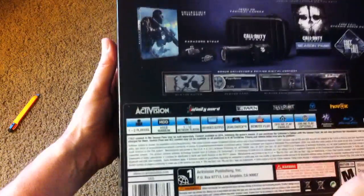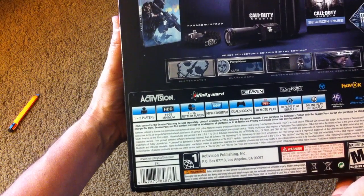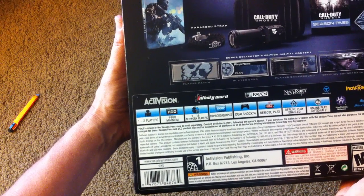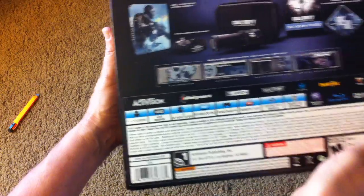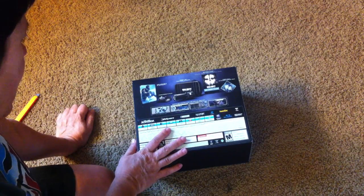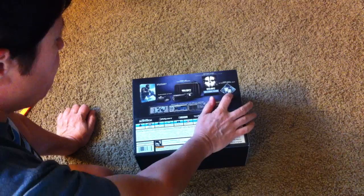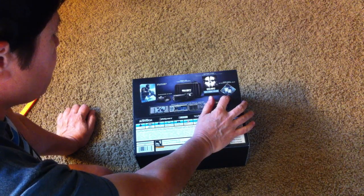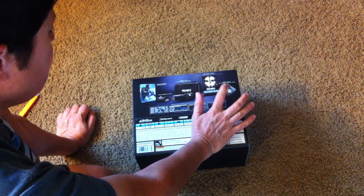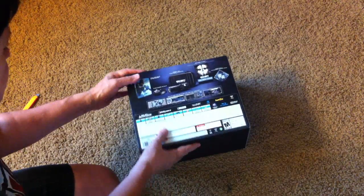It comes with the collectible steelbook, the 1080p HD tactical camera that shoots 30 frames per second, or 60 frames per second at 720. We've got the paracord strap that actually is something you can use — you know, if you're a hardcore military person or in some doomsday prepper scenario. We have the season pass and the free fall bonus map, and we also have some player patches.